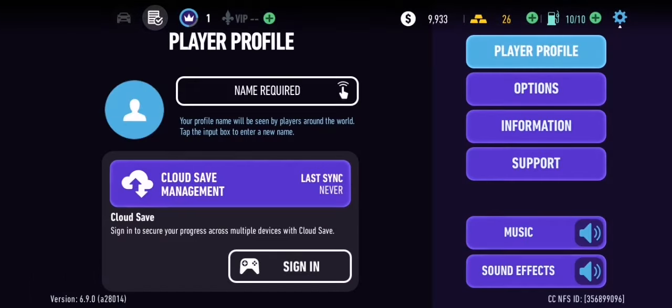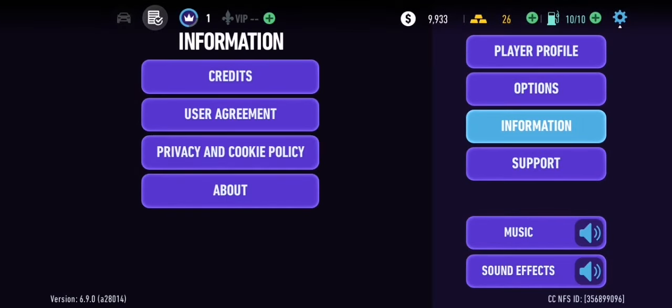Now go to settings again, click on information, and then credits. Now scroll all the way down.